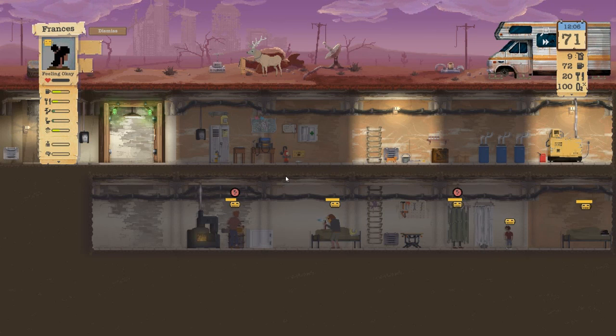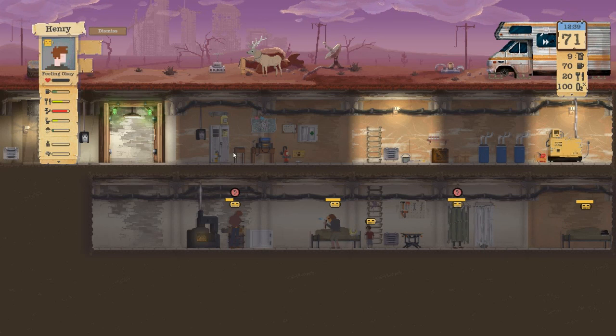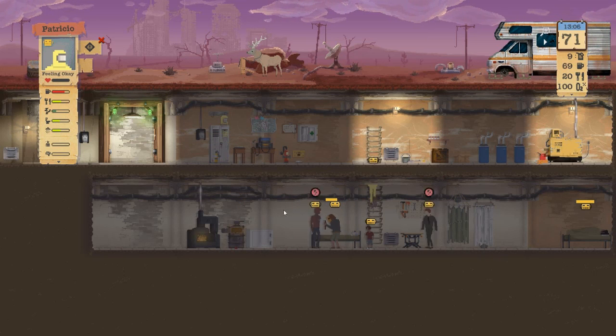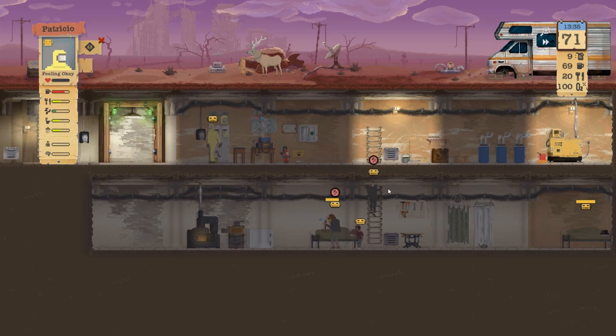Francis is no longer stricken with the food poisoning. So Patricio, you can get out of bed please. Dennis can go sleep. Once they're done sleeping, we're going to send them back out on that expedition.